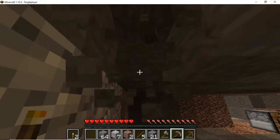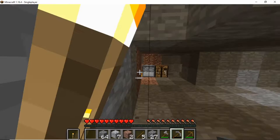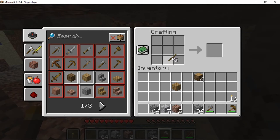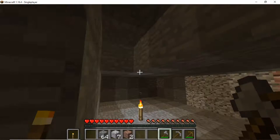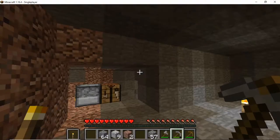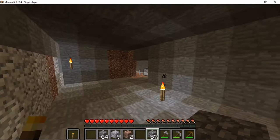I want to make this ceiling one block higher because it really bugs me to bump my head. Minecraft doesn't have diseases, but some future update might add them - I don't want to get a head disease, so let's try to avoid that at all costs. I just finished mining this out three high now - I can actually live in here. It's a lot better, a lot more cozy.